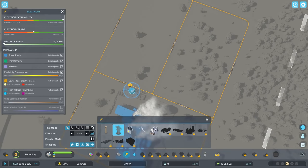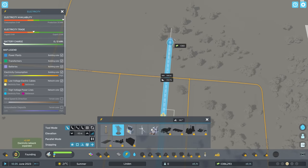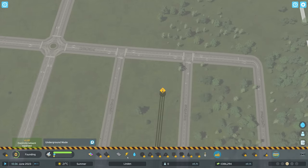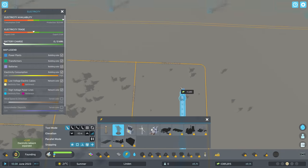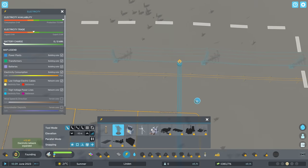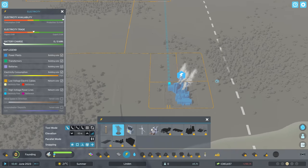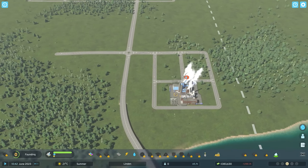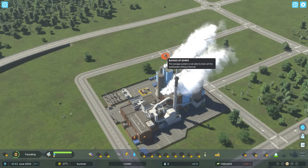I can take this underground power connection and bring it straight up to these power lines right at the edge of the city. The reason we're doing this is because we can export excess power, which is a way we can make money from this coal power plant. We also need to get water and sewage sorted out.